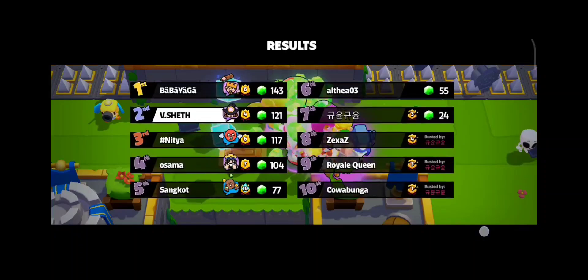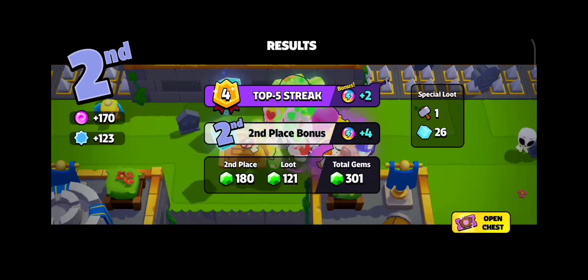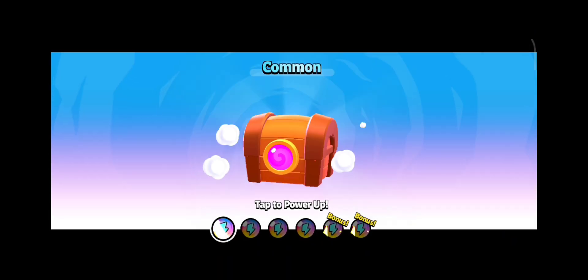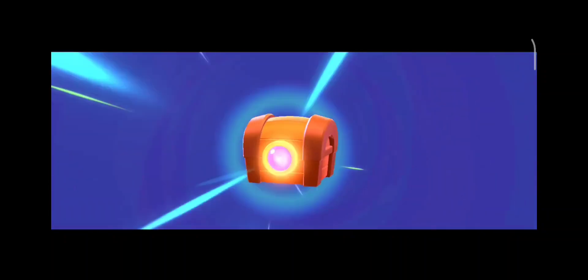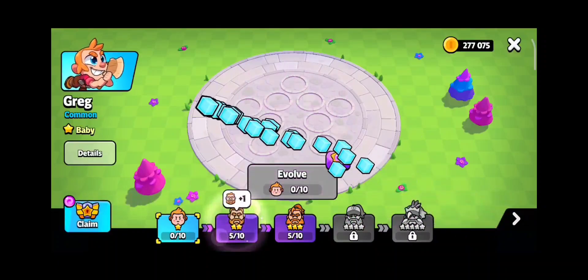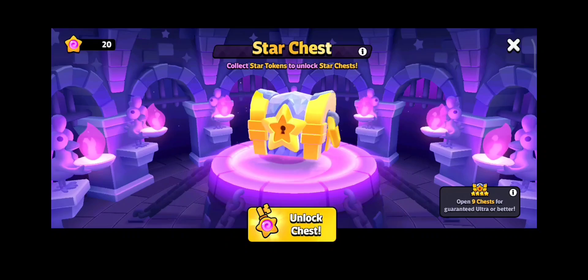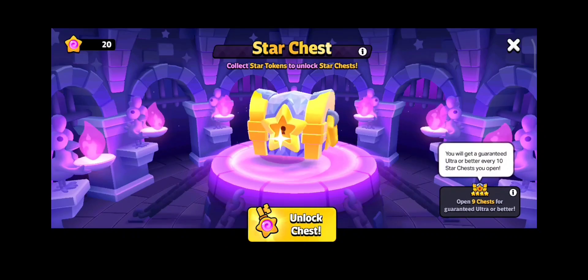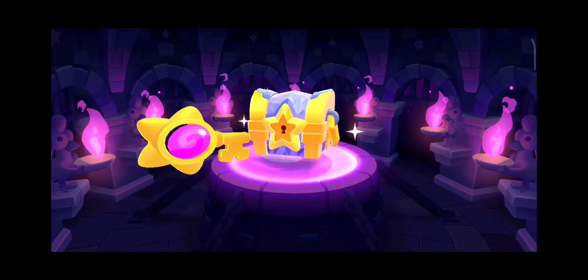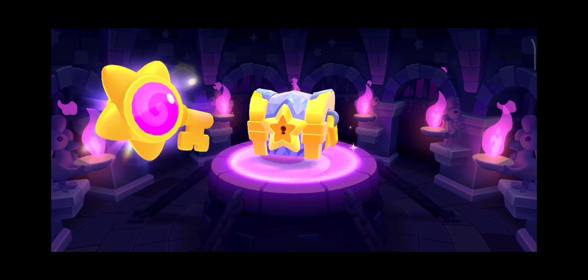I unlocked something so I can show you the super star chest. Let's go. I am unlocking a star chest. You would be getting it for free. Open 9 chests for guaranteed Ultra or better. See, I am unlocking the star chest — its animation is right here before you.